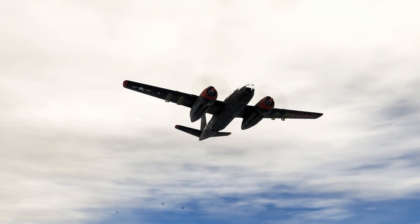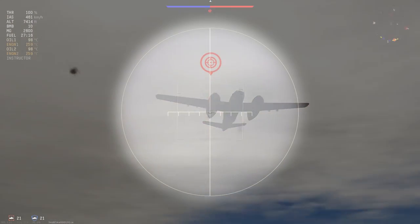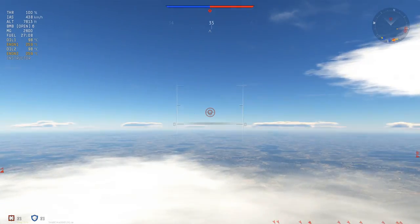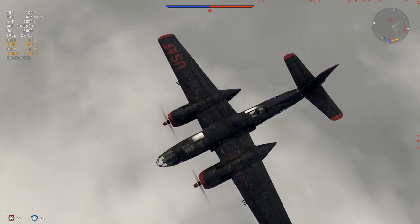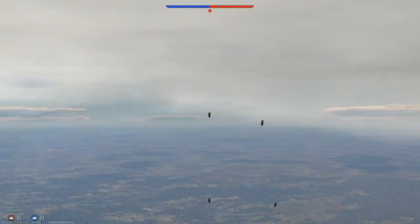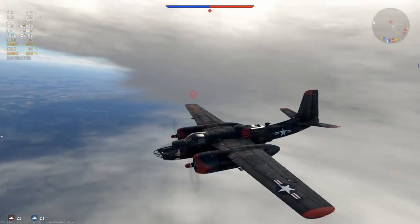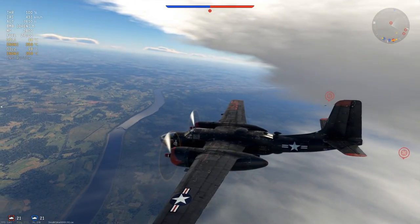Armaments are eight 12.7mm M2 Browning machine guns with 2,600 rounds of ammunition and two dual 12.7mm Browning machine gun defensive turrets with 2,000 rounds of ammunition. For today's match, as I am going full ground attack, I am carrying the 500 pound bomb load — 10 500-pound bombs: 4 bombs on external fixed mounts underneath the wing and 6 bombs in the internal bomb bay.